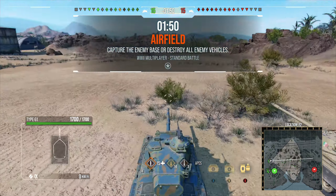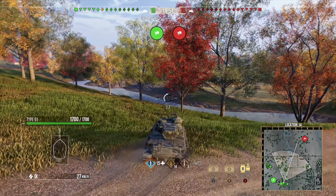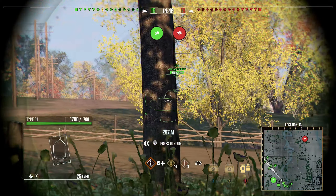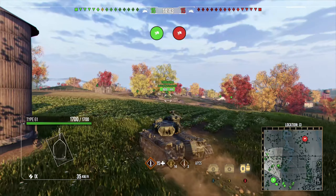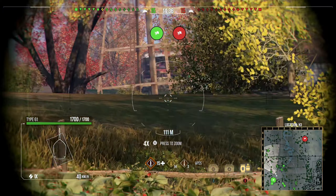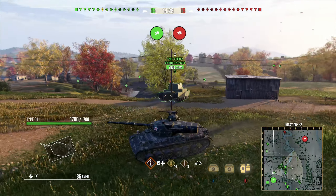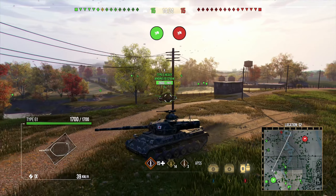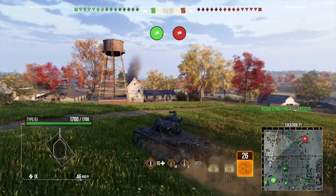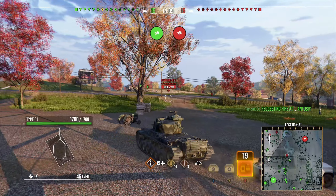We move over to the next gameplay on Highway. Highway is a pretty good map for a medium, especially one that is relatively fast and has gun depression — almost the perfect match for a Type 61. The whole point of showcasing the Type 61 today was to show you that you can play tech tree vehicles that aren't just your bog-standard ones, and it can be a lot more fun than playing an overpowered vehicle.